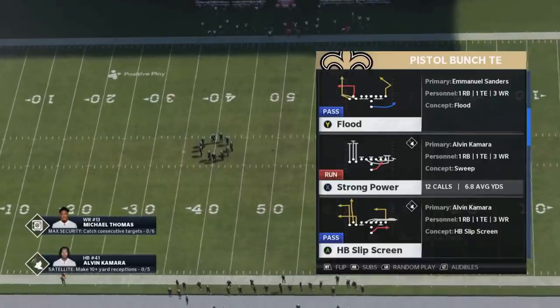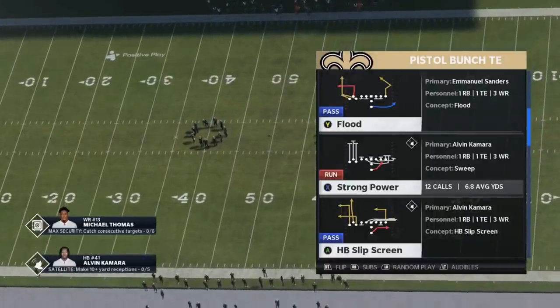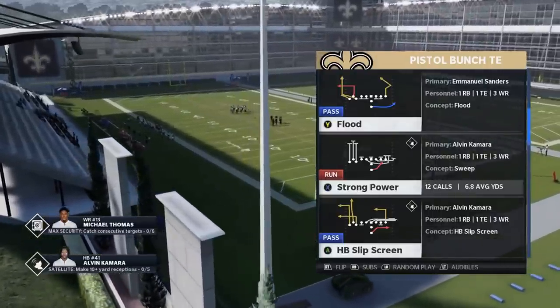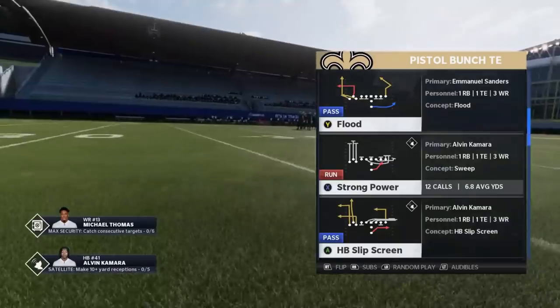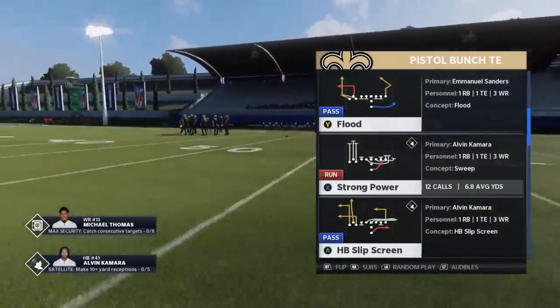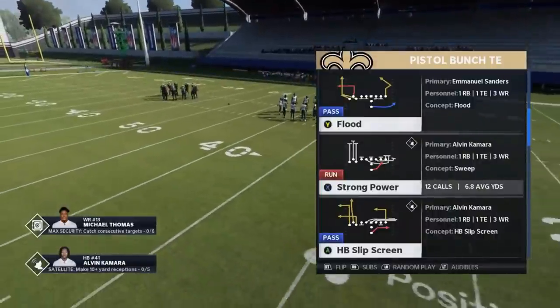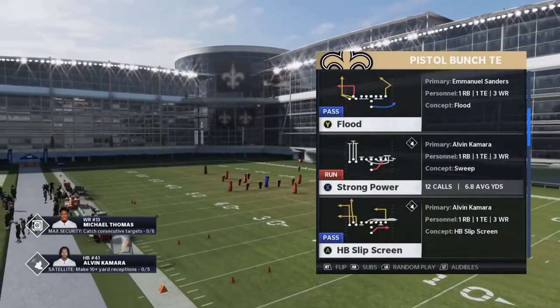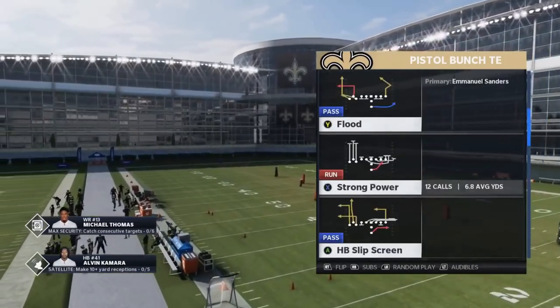Toss plays, anything with pulling linemen — the second they came out with pin and pull guru, it seemed like they just made the linemen's ability to target their blocks terrible, and I feel like that was last year. This year, for whatever reason, you don't need pin and pull guru anymore. Last year you needed that; now I feel like it works really well as is. So the two run plays — I'm going to show them both and show you guys the reads you need to make.